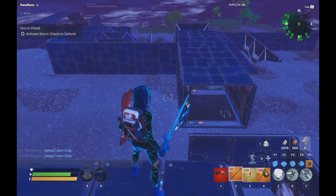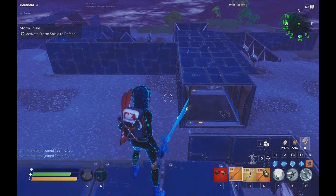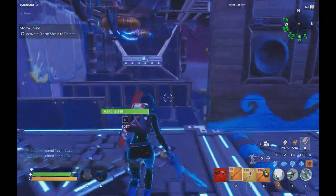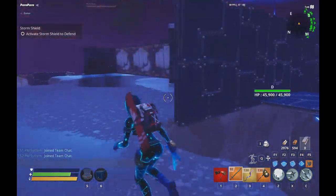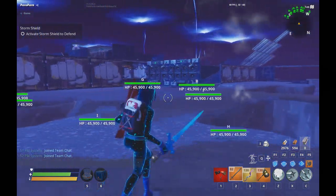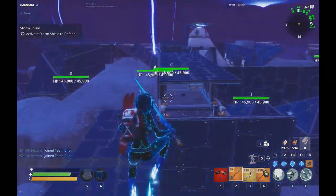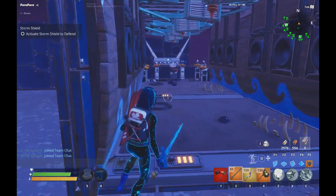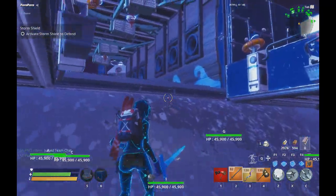Good evening ladies and gentlemen, today we're talking about the home base north. I'm going to be doing a damage build, making it as cheap as possible while still being effective for wave 1, wave 11, and wave 21, which are the waves it gets attacked on. It won't get attacked on wave 26, which is the most difficult random wave, so I can just optimize for those other waves.